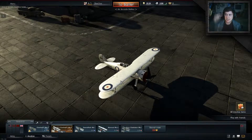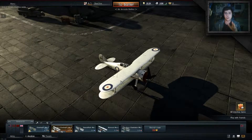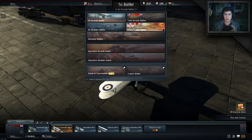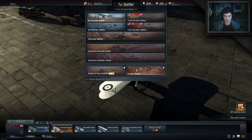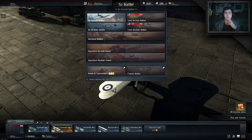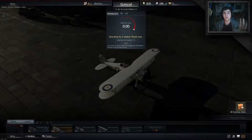Hey guys it's Hobartyne here and as you can see we are playing a game of War Thunder. We're going to show you this little button here - it says Arcade Battles, Tank Arcade Battles, Realistic Battles, Tank Realistic Battles, Simulator, Squadron, Event and Tournaments, and Custom Battles. I'm going to do Simulator Battles, Realistic Battles, and maybe Tank Realistic Battles, but we're going to jump straight into the Air Arcade Battles first and then do the Tank Battles all in one video.